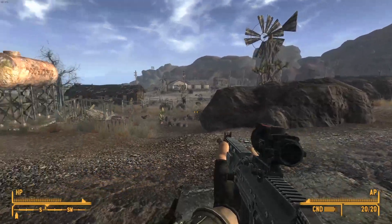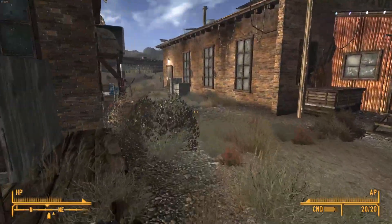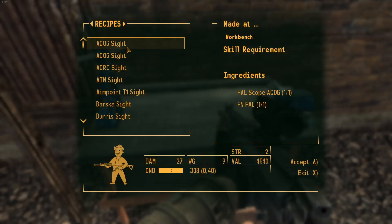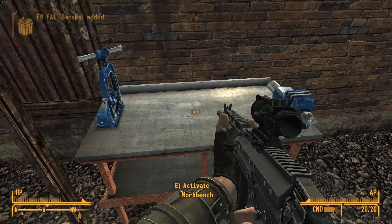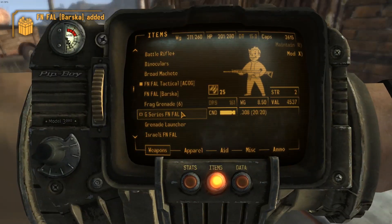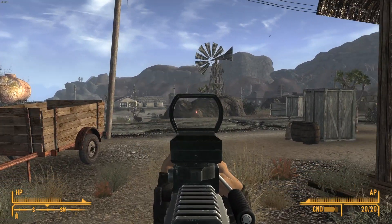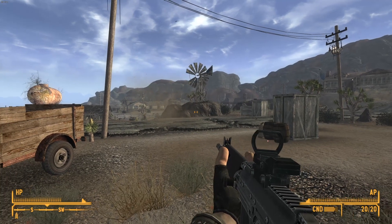There are also a handful of modifications — many, many scopes. To add those to your weapon, you take a FAL that has the ability to wear a given scope and then combine it at a workbench with that scope to make a new version of the weapon with the scope attached. For example, crafting the Barska sight gives you the FN FAL Barska, which has the red dot on it.